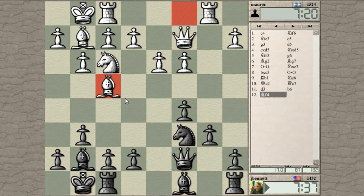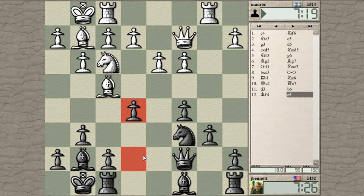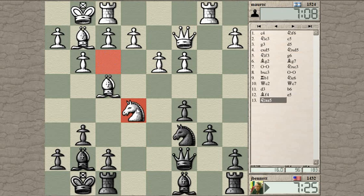Now he kicks the queen. Can I play e5 here? He's got two pieces attacking the knight and the bishop, and I have three people defending it. But the knight is kind of pinned here. Even with just two pieces, I think I can get away with this. He can attack with the d-pawn - he can play d4, attacking the pinned pawn. Or he just takes it. He can take it because the knight's pinned. If I play bishop takes, bishop takes, queen takes, then my knight is hanging.